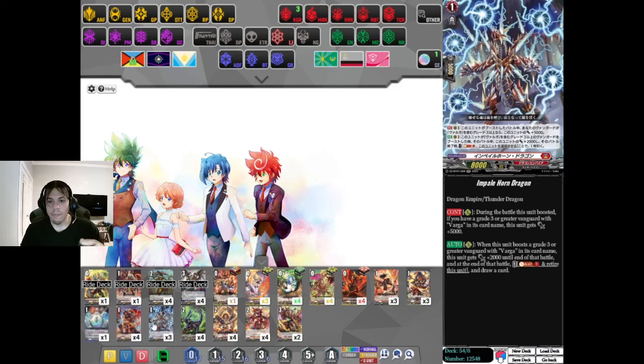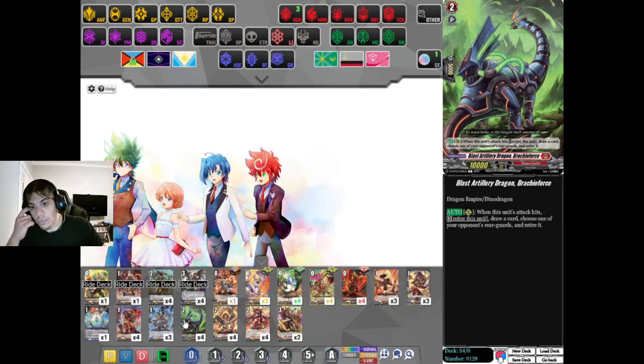During your turn that this unit boosted, if you have a Grade 3 or Greater Vanguard with Varga in its card name, this unit gets 5,000 power - so it's a 13k booster when boosting a Rearguard or the Vanguard. When this unit boosts a unit with Varga in its card name, it gets an additional 2,000 power until end of that battle, and you can Soul Blast 1 and retire this unit to draw a card. A lot of one-for-one in this deck. We're playing Brachial Force - on hit, retire it when you punch a rearguard to draw a card. This card has always been strong.